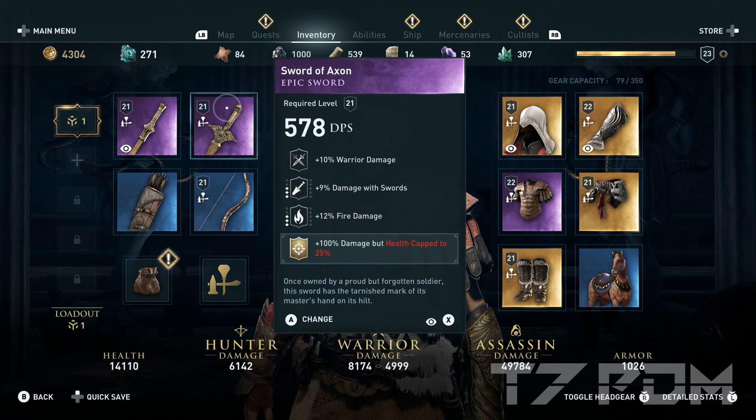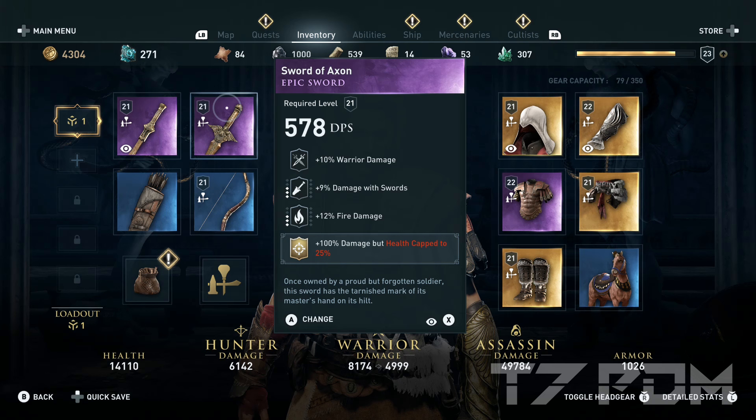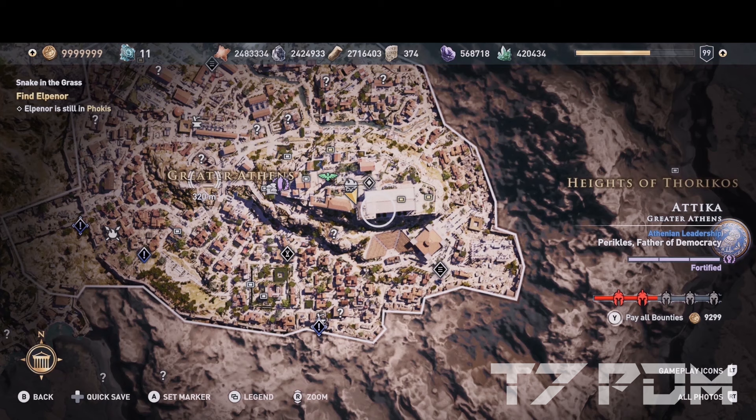Our second sword will be the Sword of Axon, which has warrior damage, damage to swords, and fire damage. Here we will engrave the 100 percent damage but health cap to 25 percent. This sword is almost identical to Hater's Harper so it is also almost a perfect sword, and you can loot it in the Parthenon chest in Athens.